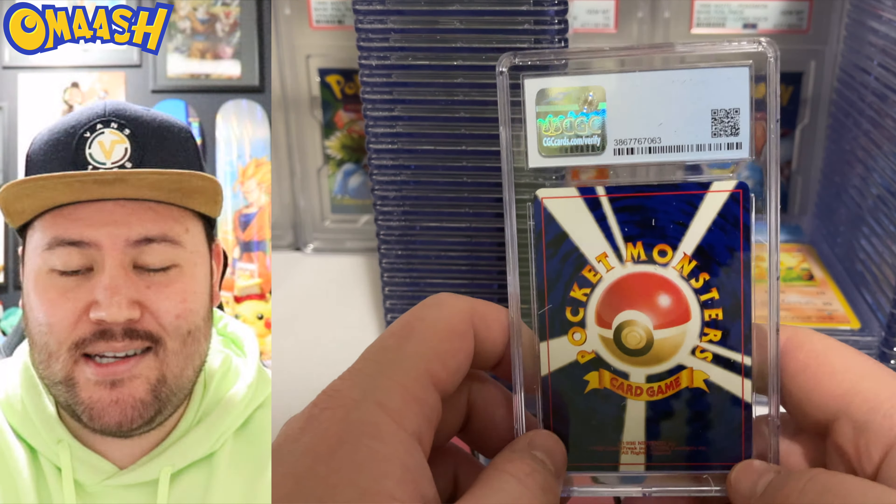Charmander, but this one is shadowless. Very nice, 7.5. One set I've never opened and I wish I could is EX Team Rocket Returns — since I love the WotC Rocket set so much, Gold Star hunting in EX Team Rocket Returns would be so cool. Kingdra from Neo — beautiful with a massive swirl. This is an underrated card; I feel like Kingdra overall is just an underrated Pokemon.